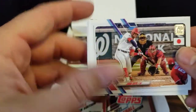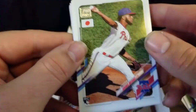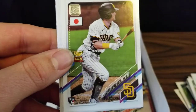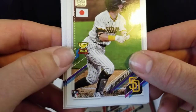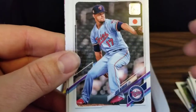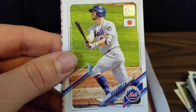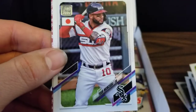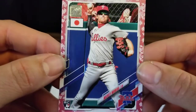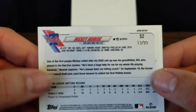Looks like we've got a Cherry Blossom insert — good to see. We've got a Juan Soto, rookie card of Adonis Medina, Miguel Cabrera, a rookie and rookie cup card of Jake Cronenworth, rookie of Brandon Bielak, Jose Barrios — now with the Blue Jays — a rookie card of Miguel Yajure, Pete Alonso, Yohan Moncada. And our first Cherry Blossom is a rookie card of Mickey Moniak, numbered 13 out of 99. I like the Cherry Blossoms.